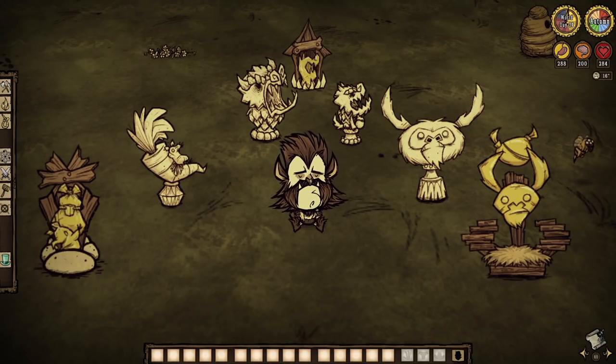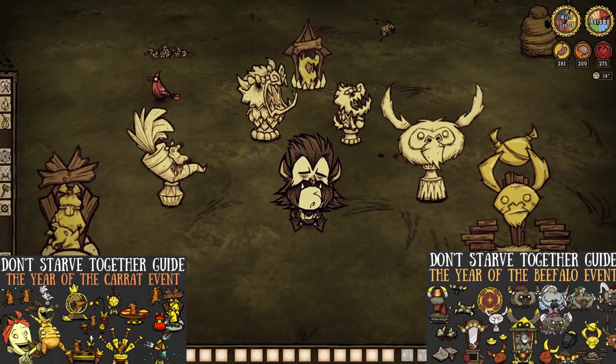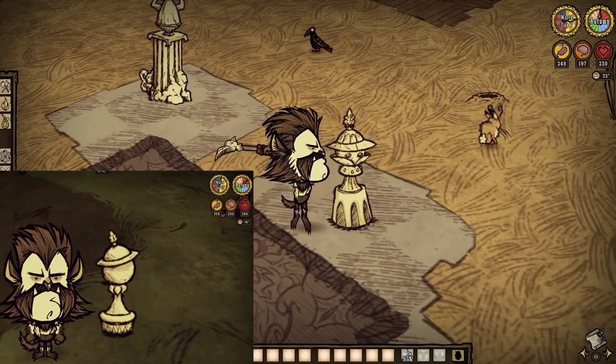An interesting addition: the Year of the Varg, Care Rat, and Beefalo all had specific sketches available via their shrines, but were obviously inaccessible outside of said events if you missed them. Thing is, though, new options are coming to the game that will allow for switching events at will even if a world has already been generated. So these are essentially always available now.